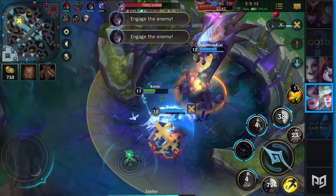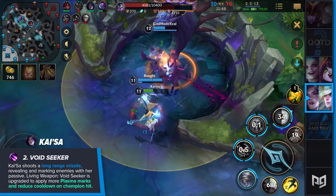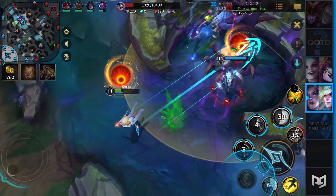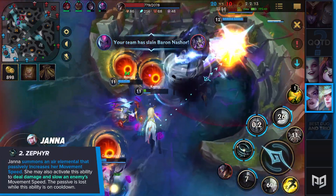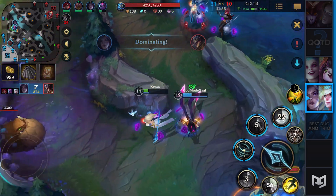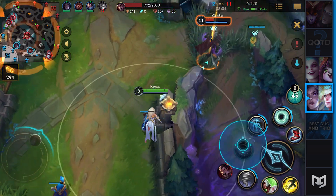Janna can fish with tornadoes to give Kai'Sa a neat chance to hit her Void Seeker. If you happen to hit a tornado on the enemy, they're gonna have a very bad time. The tornado itself deals a significant amount of damage, but if you pair it with Zephyr and Kai'Sa's Void Seeker, the enemy is already close to dying. Apart from enabling Kai'Sa, Janna also peels like no other. If anybody wants to jump on Kai'Sa, Janna can just press one of her two NOPE buttons and deny their entire engage.